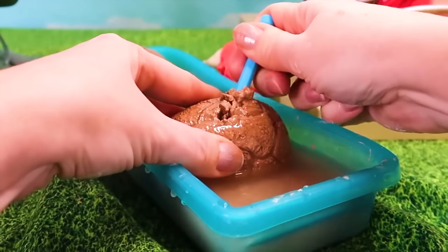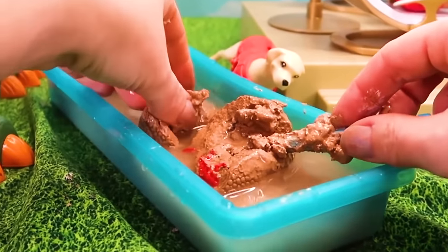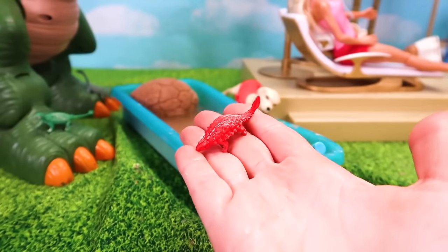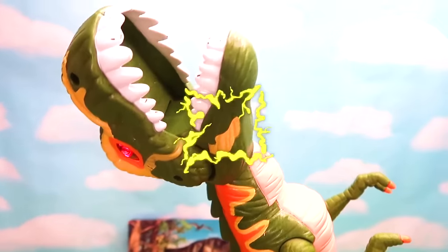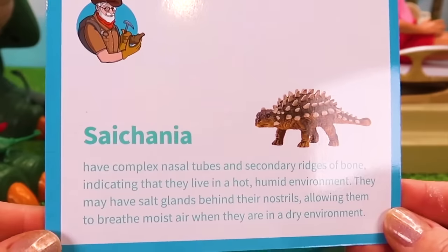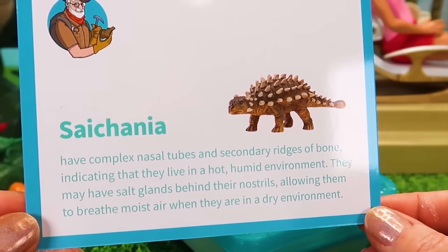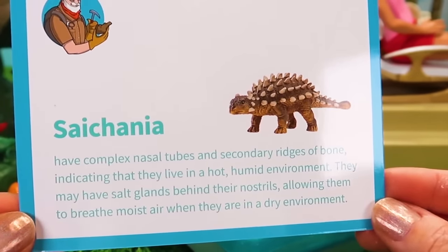I know you're eager to see your little babies, so we're going to dig right in to this next egg and find the next little baby. I see a red baby in here — let's get this baby out. Come on little baby, don't be scared. We're gonna clean you up — this little red dinosaur is a Cyconia. Look at all those spikes on it! Okay mama, here comes your baby. The Cyconia have complex nasal tubes — that means their nose and secondary ridges of bone, indicating they lived in a hot, humid environment. They have salt glands behind their nostrils, allowing them to breathe moist air when they are in a dry environment. So cool!